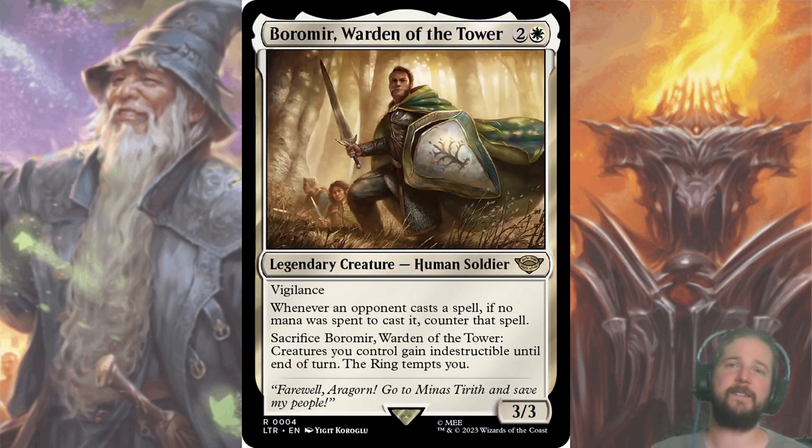Boromir, Warden of the Tower, also caught my attention — a 3/3 vigilance for two and a white. Whenever an opponent casts a spell, if no mana was spent to cast it, counter that spell. The important part is that you can sacrifice him to give all of your creatures indestructible until end of turn and the ring tempts you. Being able to send two waves at your opponent knowing there won't be any casualties should be enough, and a 3/3 stat block for three is decent even without the ability.